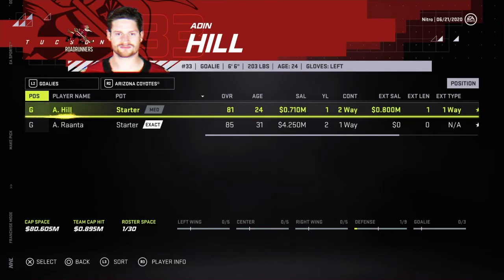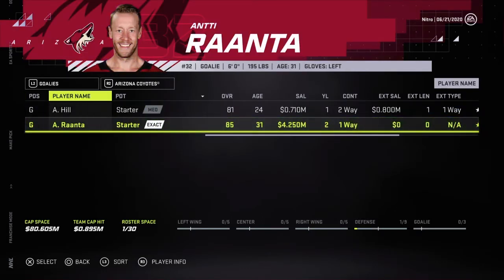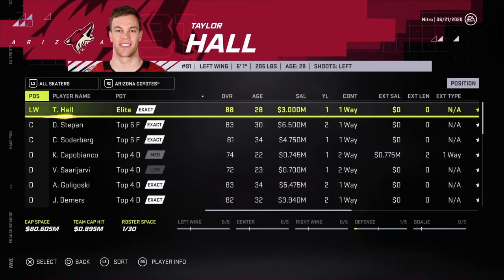They've got their goalies — Aiden Hill and Ranta. We kind of just got our starter there, but also got first line left wing right there. Hall it is.